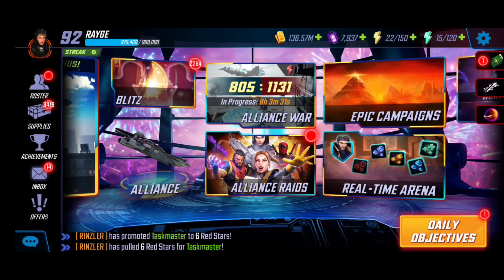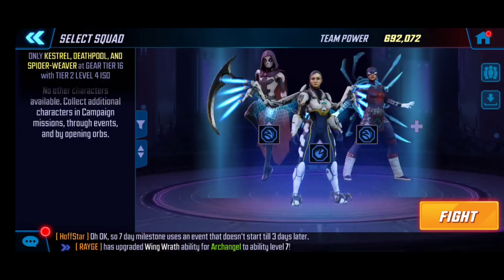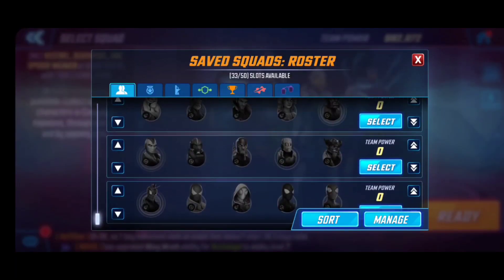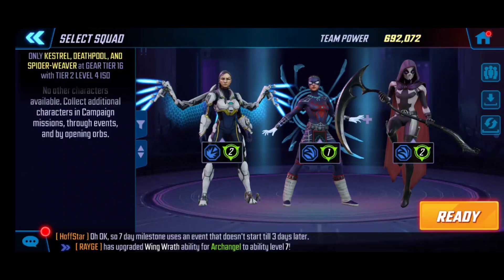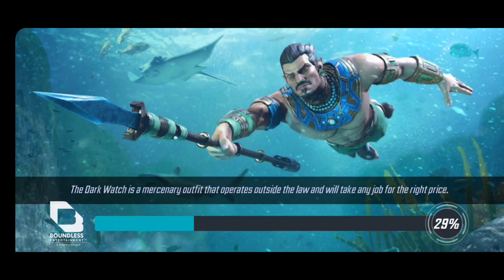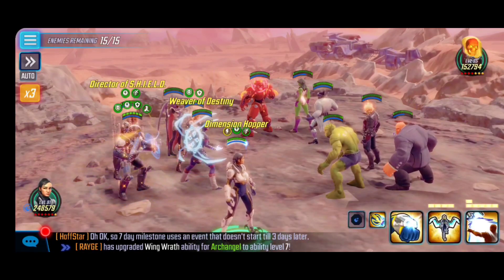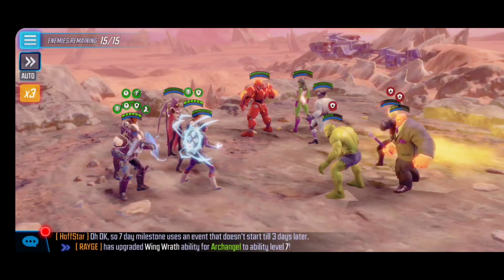Let's get right into Nodes 5, 6, and 7. Guys, make sure — especially with this one requiring all three: Kestrel, Deadpool, and Spider-Weaver — make sure you save them as a preset team in your blitz team so you can preload them as shown here, keeping them separated so adjacent damage won't target them. That way damage can at least be mitigated. Not a bad node at all because we do get the combined assisted forces of Nick Fury.